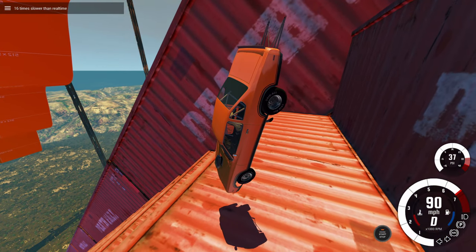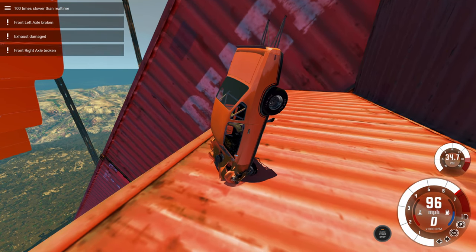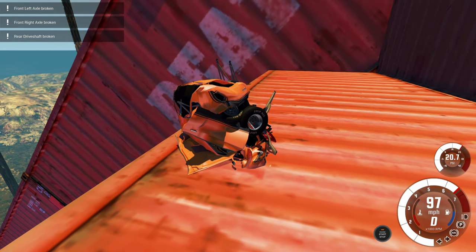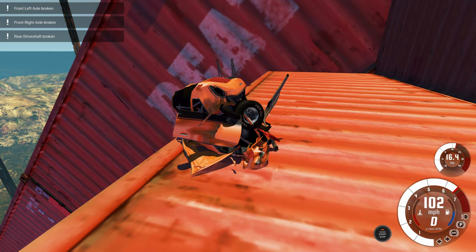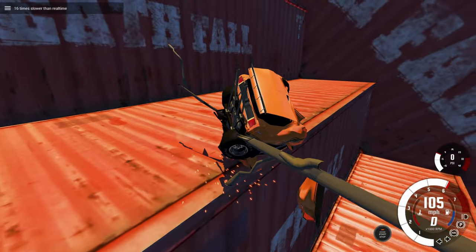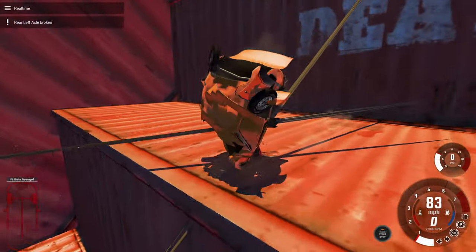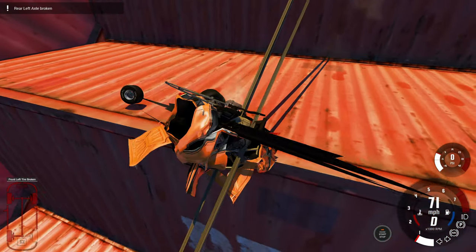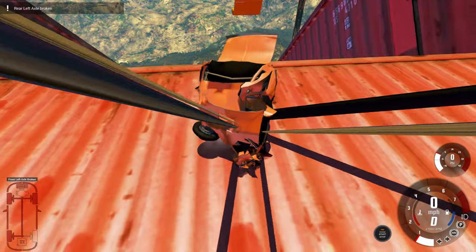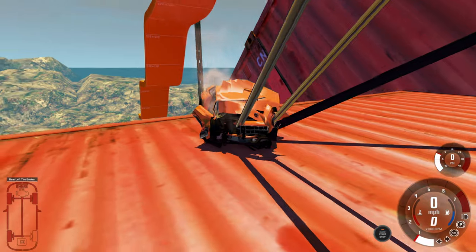I'm going to use a hundred times slow-mo so we can really admire just how flattened the vehicle becomes. There's the initial impact — obviously it's not going to drive after something like that. The engine is now touching the rear axles, and not the way it's supposed to. The camera never knows what to do when you have an impact that big. That was well over 100 miles per hour when we hit the ground. Looking at the vehicle, I can barely tell which is the front and which is the rear — it got completely wrecked, but it held some of the shape thanks to the roll cage, surprisingly.